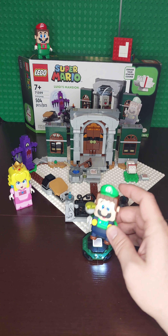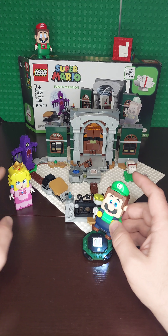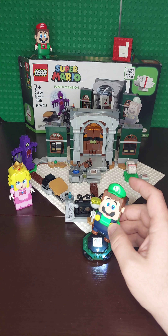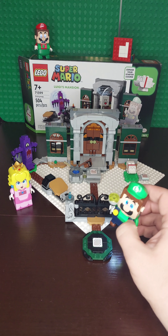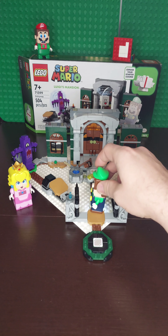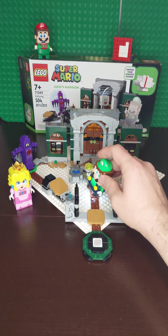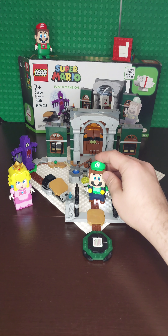So you go there, and you get 90 seconds to complete it. You do need one of the sets with either Peach, Luigi, or Mario in order to end it. But once you start it, you go through the gate. And also, on the first one, there is also a pack to bust a ghost.